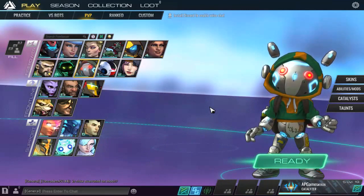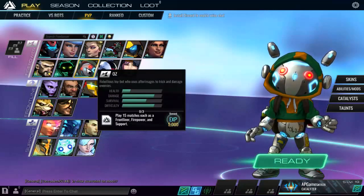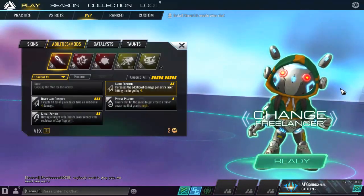Welcome back everybody to more Atlas Reactor here on Additional Pylons Games. Today we've got another character overview — we are looking at Oz, our final firepower freelancer. He's a rebellious toy bot that uses after images to trick and damage enemies. Low health, high damage, pretty good survivability, and a high difficulty cap. Oz and Quark are probably the two most difficult freelancers to play well, so this is intended as a beginner's guide.